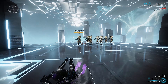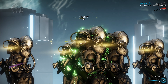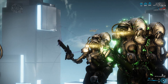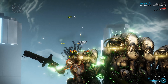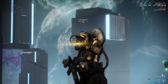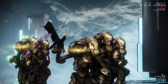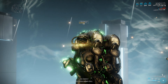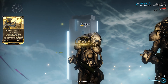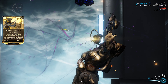Mesa's first ability is Ballistic Battery. Mesa will convert 70% of the total damage inflicted by her primary and/or secondary weapons into raw energy. A maximum of 140 damage is stored per instance of damage dealt, and a maximum of 1,600 damage is stored at full capacity. Recasting the ability adds the stored damage onto your next shot — this extra damage does not count toward melee attacks. The total extra damage is affected by Power Strength mods. Its augment, Ballistic Bullseye, applies a 100% status chance bonus to the charged shot.